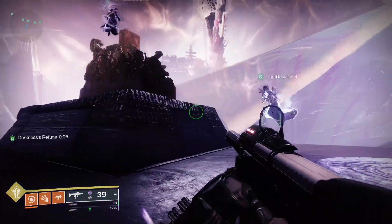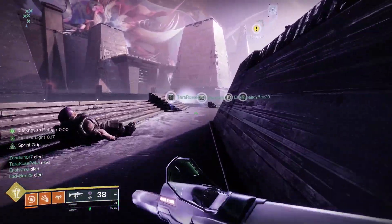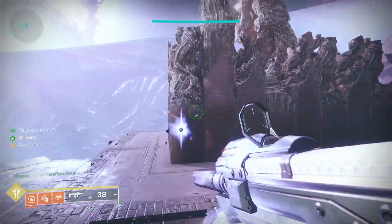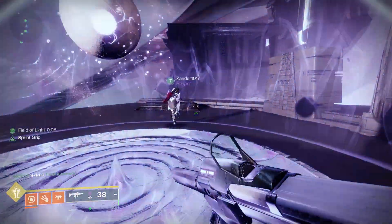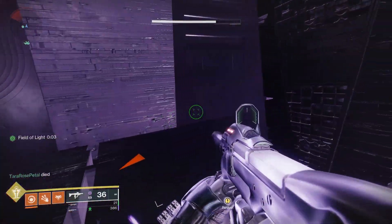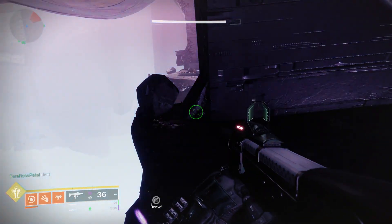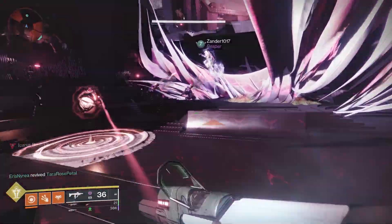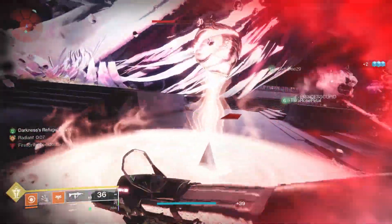It's an easy jumping puzzle once you get used to the layout — teleporters will launch you around, and you just need to find the nodes throughout. If you die it's okay, just revive quickly. Be aware that the Darkness Refuge buff only lasts 14 seconds, so you have to time when you activate it relative to Nezarec's yell.